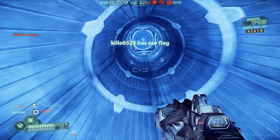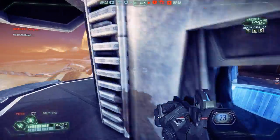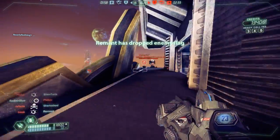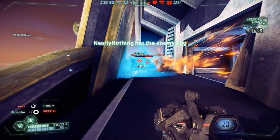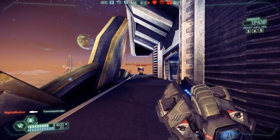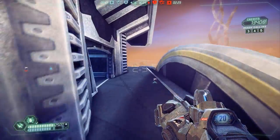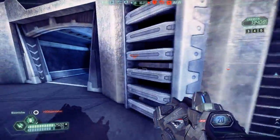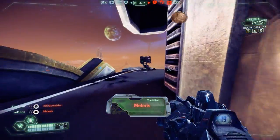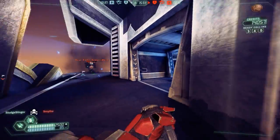Really the only circumstance where the shotgun is very useful is if you're outside facing a light or medium class in a dogfight. Typically they'll try to jetpack above you since they can get to a higher elevation than you as a heavy class, and they're going to try to outmaneuver you by spending a lot of time in the air — making it tough to hit them with a mid-air disc. So if a light or medium class has fairly low health, it can be great to pull out the automatic shotgun and just finish them off that way.